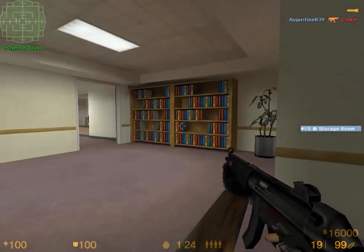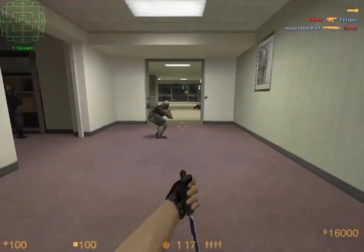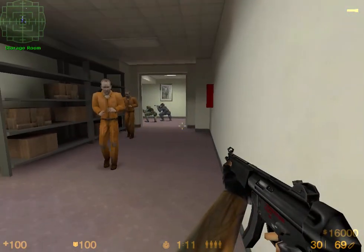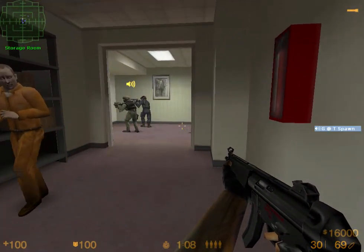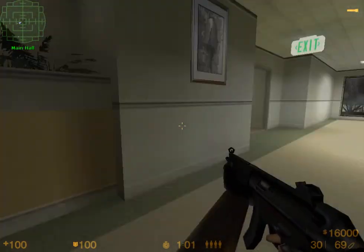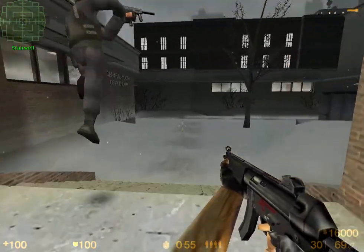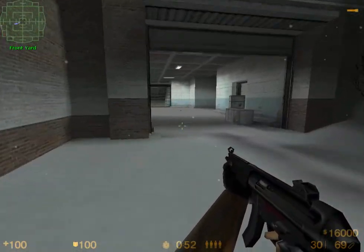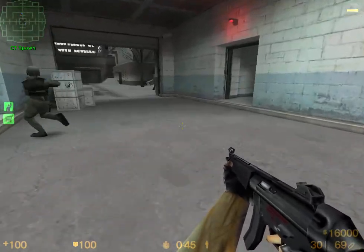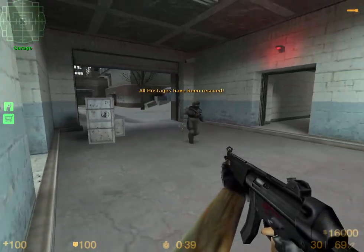Stormtrooper. Two enemies left. Look out. There's one left. Look out, we're shooting. T spawn. A question has been given for a SWAT team to enter the office. Lead the way. Hostage has been rescued. Over here. Garage. Let's get the hell out of here. Hostage. To be continued.